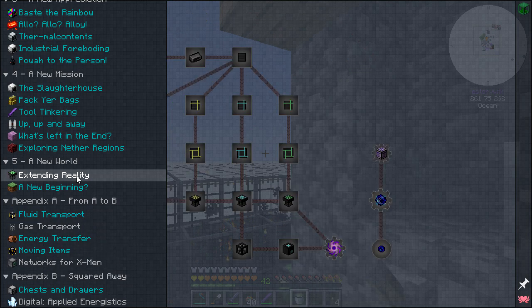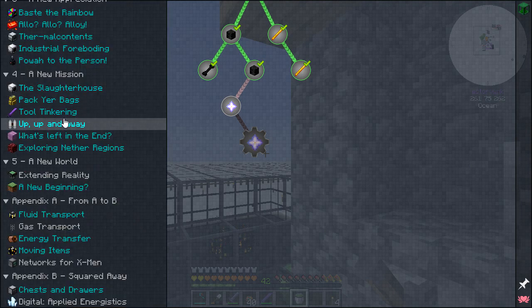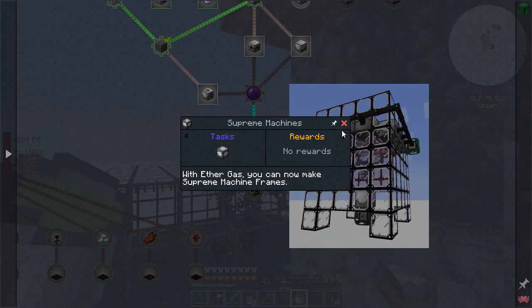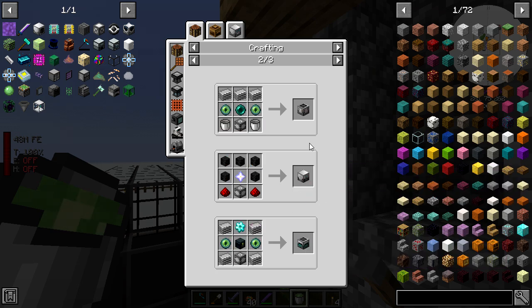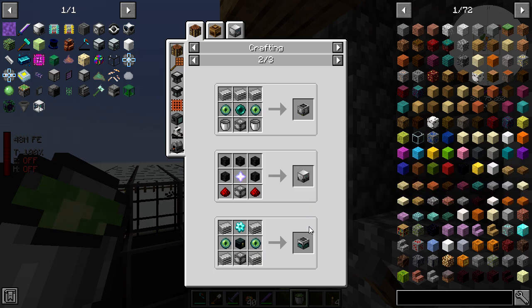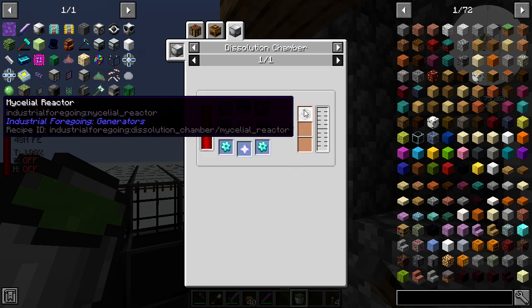Looking at this - it says 'start cross blow' - which unlocks supreme machines. So we can make the supreme machine frame. We need the wither builder, and there's the supreme black hole tank, black hole controller, supreme black hole unit. We kind of almost don't really need to do this, but I might anyway.